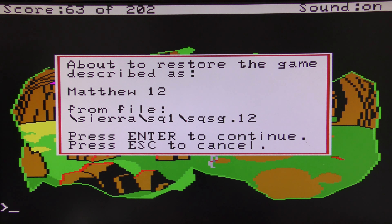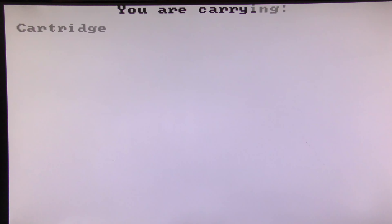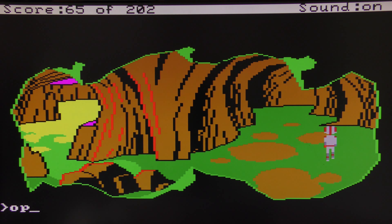If you use the dehydrated water to blow up Orit and you get thirsty later, there is no way to drink anymore.